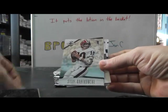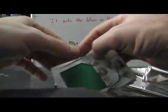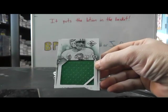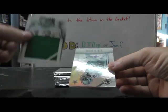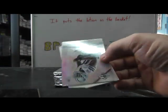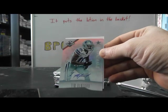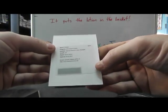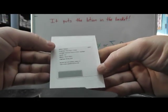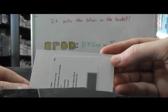Victor Cruz. Then we have Melvin Ingram, Steve Bartkowski, Calvin Johnson flip, Jumbo Numbers Jersey — pulled that one earlier — Joe Namath Jumbo Numbers Jersey numbered to 49. Flip, Phenom — Tim Bimford for the Cowboys, numbered 299.